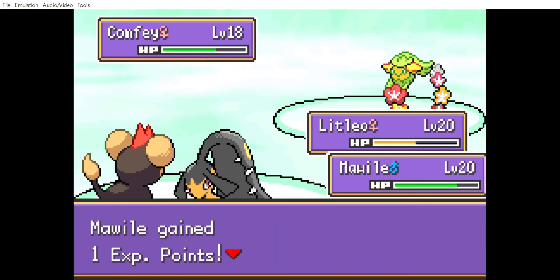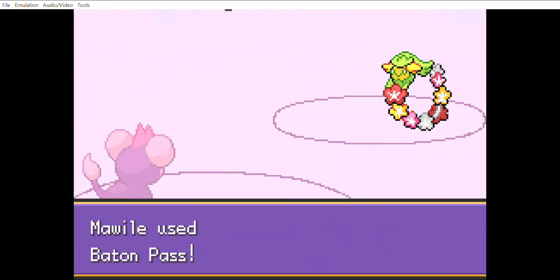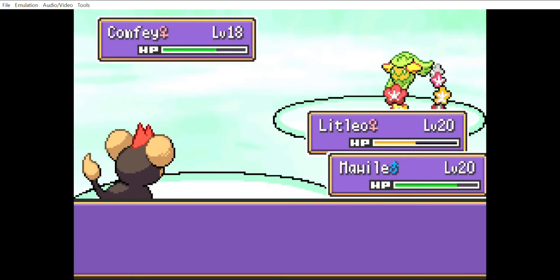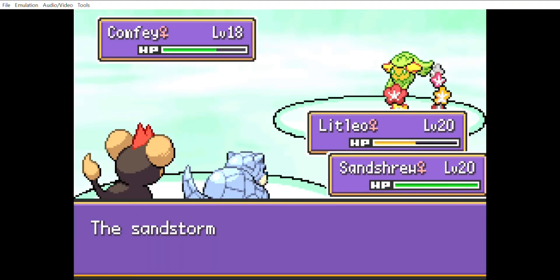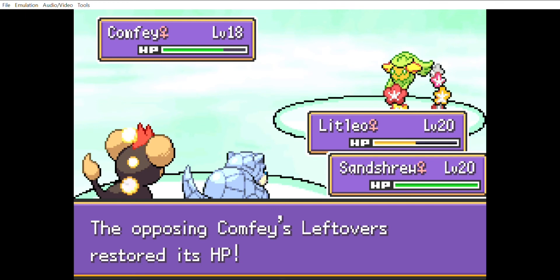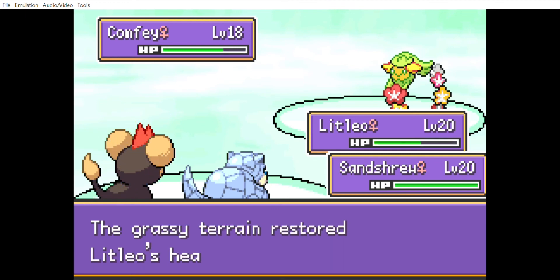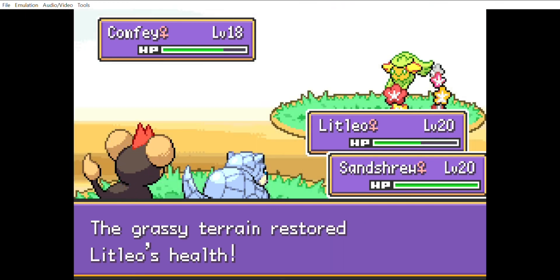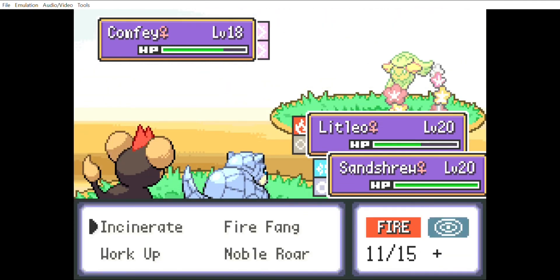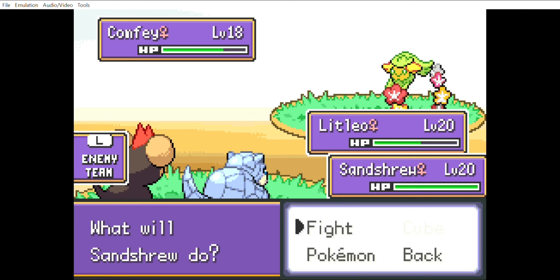I underestimated Litleo going into this battle — he has put in so much work. The plan was to use all the Stockpiles for a plus-two boost, then Baton Pass into Alolan Sandshrew, who pretty much walls his entire team. With the two Stockpile boosts passed over, we'd just spam Metal Claw for super-effective damage against both Fairy types. But it looks like Sandshrew wasn't even needed until the last Pokemon — Litleo took it upon himself to do all the work. It's pretty much downhill from here.